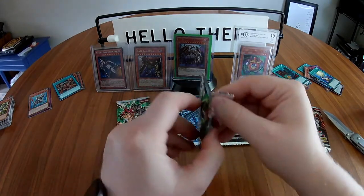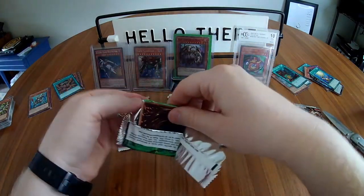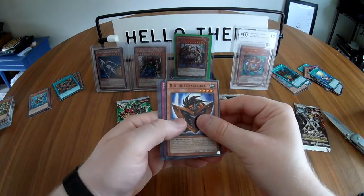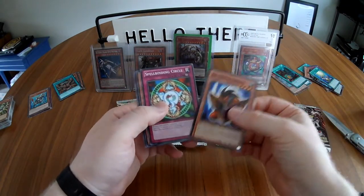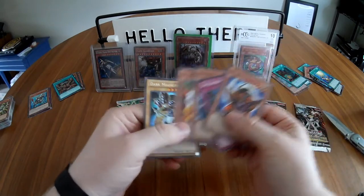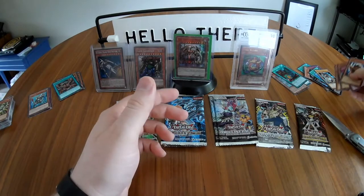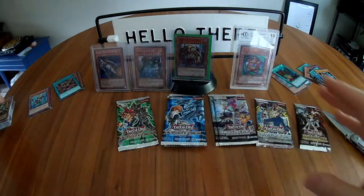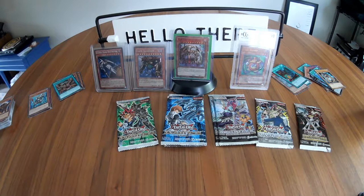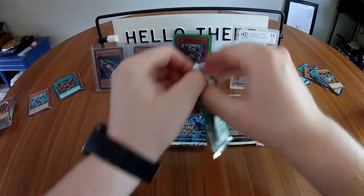Second Yugi duelist pack: Big Shield Gardna, Spellbinding Circle — I remember that being an ultra rare back in the day — Caribou, Yellow Gadget, and a Dark Magician — rare. I'll take it! I'd love to pull an ultra or a secret out of this last Yugi pack, but thus far — other than that Solemn Strike — I sure don't have the heart of the cards on my side.